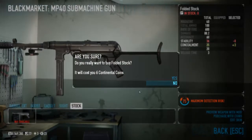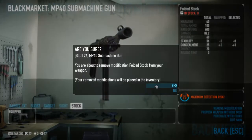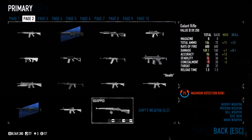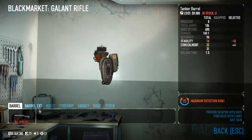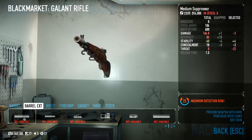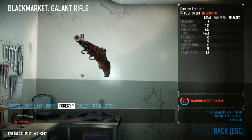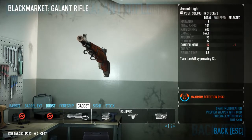You can add a folded stock to make the gun kind of look like this — useful for stealth, I suppose. And the final gun they have added is the Gallant Rifle, which is just like the M1 Garand. You can add a tanker barrel which is great for concealment apparently, barrel extensions such as suppressors and compensators, a boost, and a fore grip which will allow you to mount custom scopes.